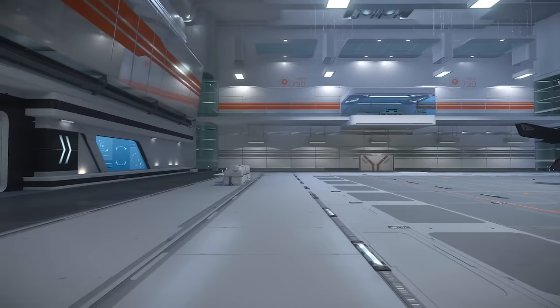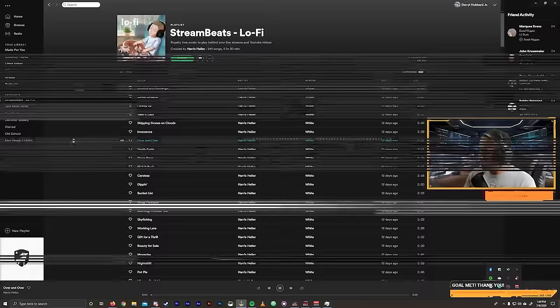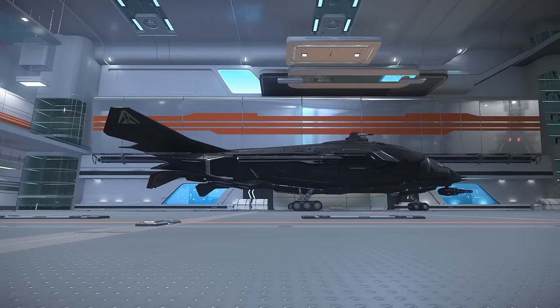My full review of the Vanguard Warden will be coming soon, so make sure you're subscribed. The Aegis A3G Vanguard Warden is a long range military fighter which features extensive forward mounted weaponry designed to tear through the shields and armor of other spacecrafts. Today we're going to load it out to do that. I'll also briefly cover stealth. Now let's take a look at its components.